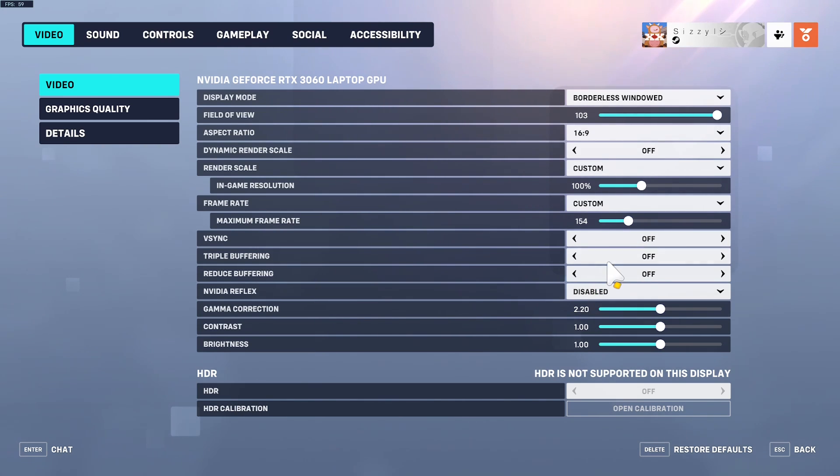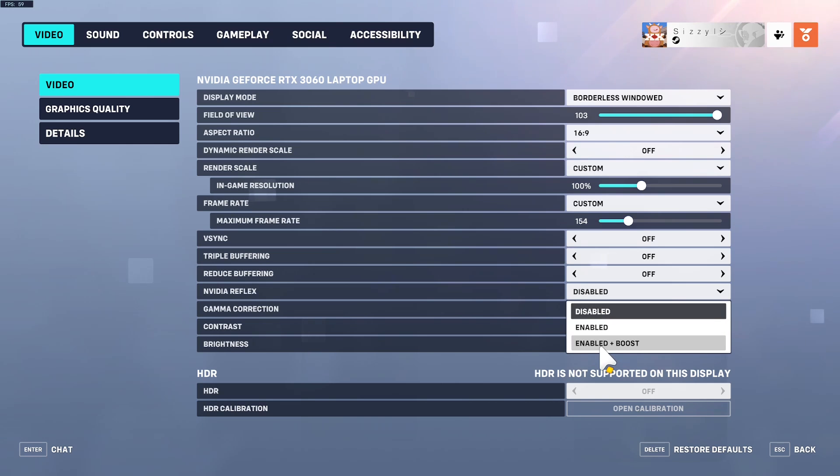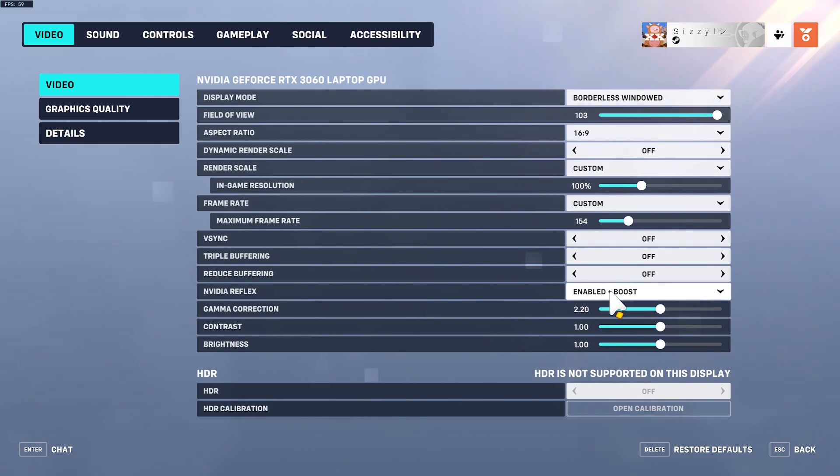Don't turn on V-sync unless your game has visual problems. Don't turn on triple or reduce buffering unless you have issues — a common trick is if a game is stuttering, turn reduce buffering on for about 10 seconds then turn it right back off; it fixes most buffering. For Nvidia Reflex, if you're right at the edge of your computer's computation, enable plus boost — it gives you less input latency at the trade-off of a tiny bit more GPU usage. If you don't have an Nvidia card, you won't have this option.